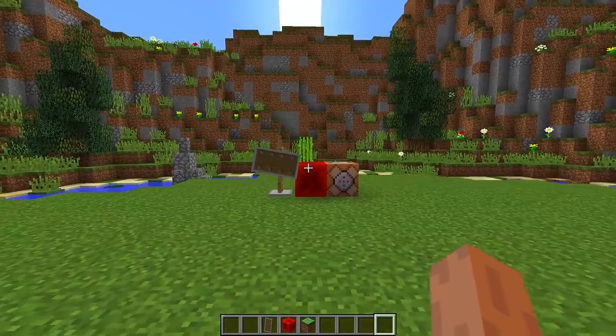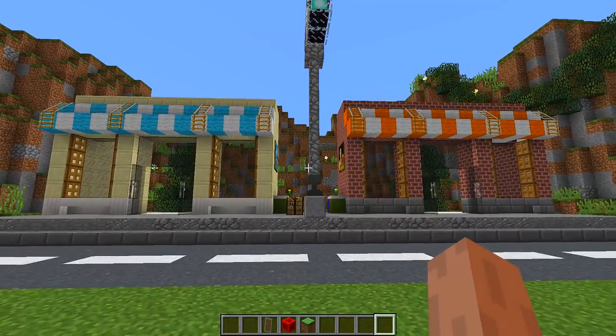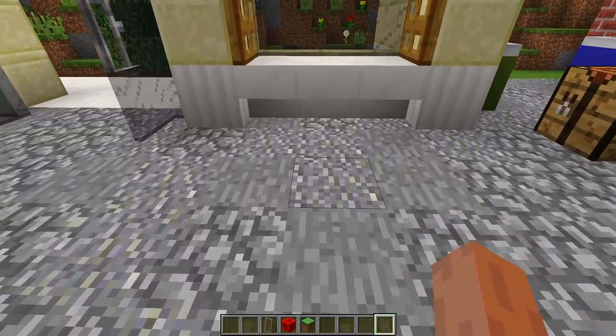Now once we have all of these blocks we then need to find an area of where we want to build our shop sign. As you can see right here I have two shops on a high street and this is a perfect place to build it. So what we need to do is find the area of where we want to place down our shop sign.